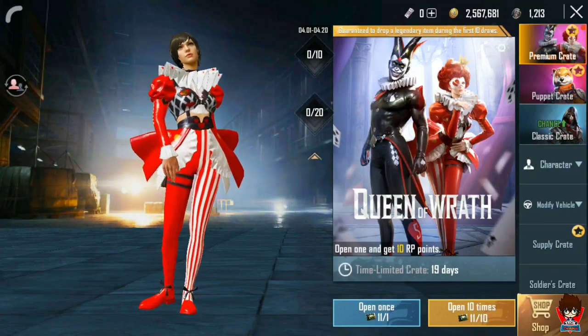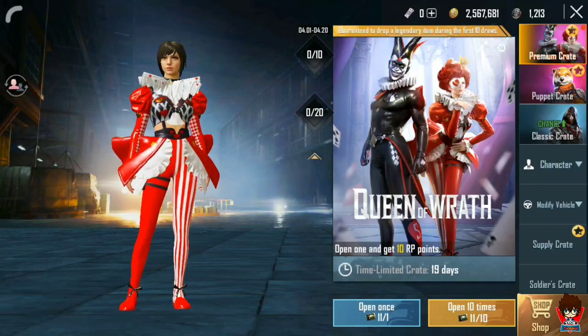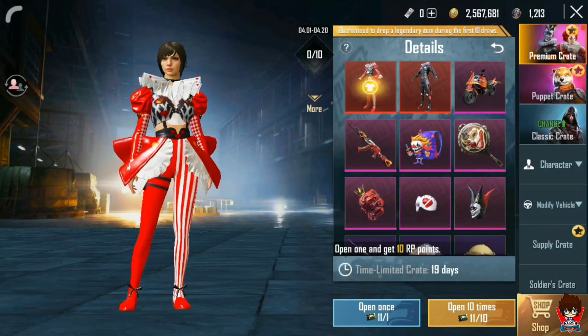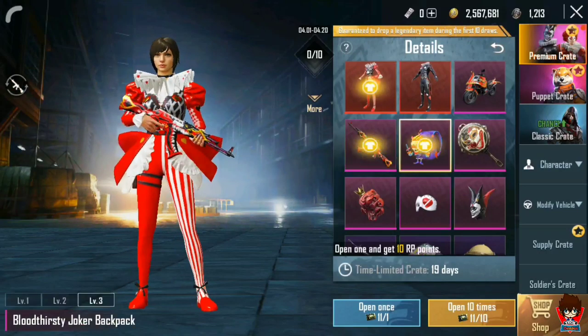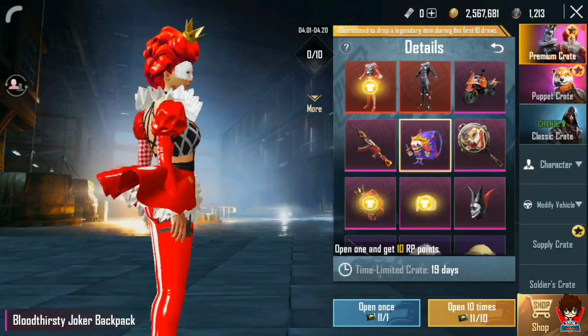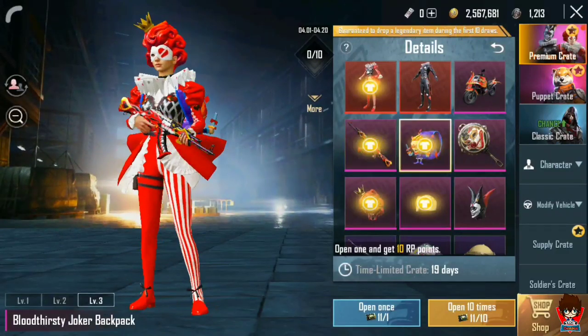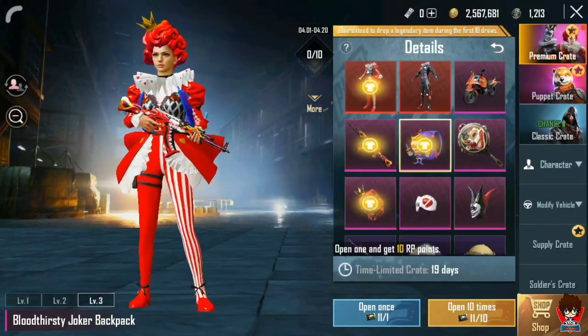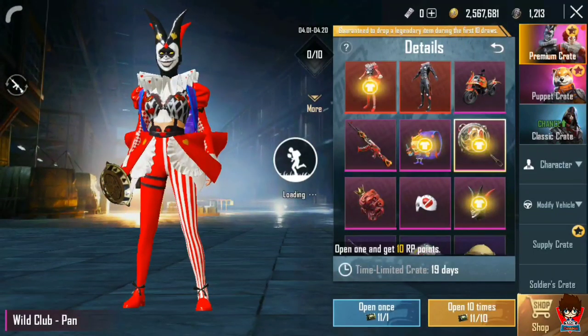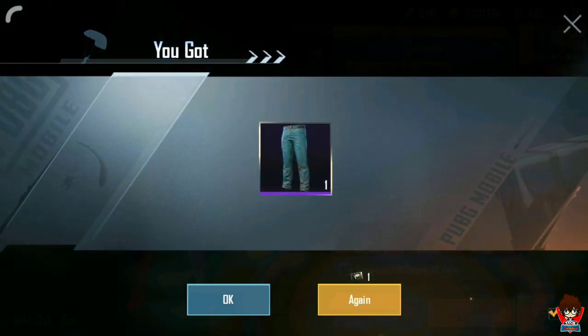So let's see — we have totally 11 premium crates here. Let's see which new reward we can get. Our favorite reward — the backpack skin. Guys, let's tap tap and open the premium crate here. Boom guys! Here we got an epic item. Let's see — and here we got 20 silver coins.